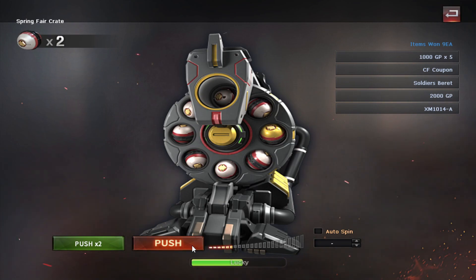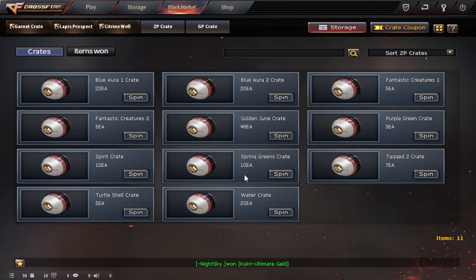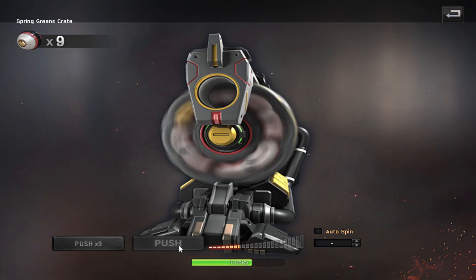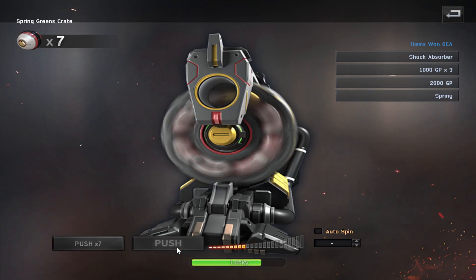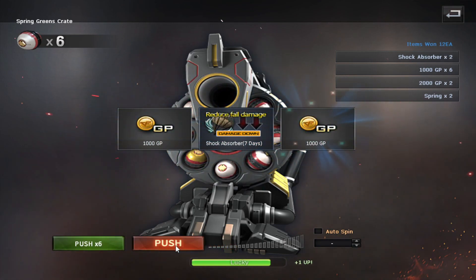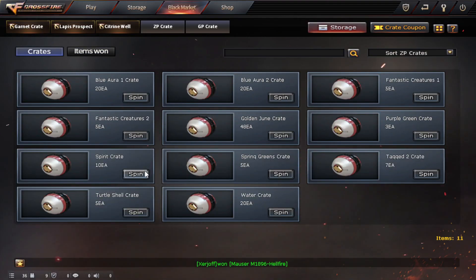Let's see if Lady Luck is going to smile for us today. They actually added this function where you can spin multiple crates at once — I'm gonna be using that, but for a later video, possibly for GP crates, because they are quite a bit of hassle to open. But for the moment, we are following our traditions and opening them nice and slowly. I should probably save five of these because I see that they have the shock absorber, and I would really like to use the lucky gauge on that.